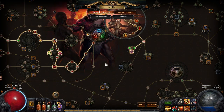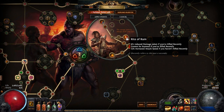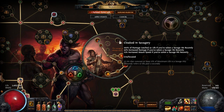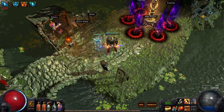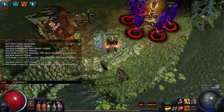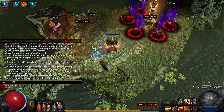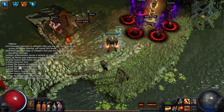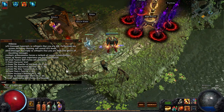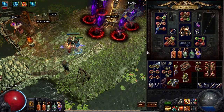We have Rite of Ruin here instead, which means I saved a few points going into Unwavering Stance — because this gives you cannot be stunned if you've killed recently, plus a bit of attack speed and reduced damage taken. This was actually the better choice over Cloaked in Savagery. For bandits I think I did life, physical damage, and then power charge — just off the top of my head.